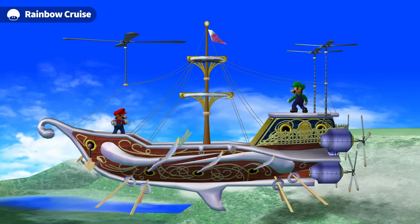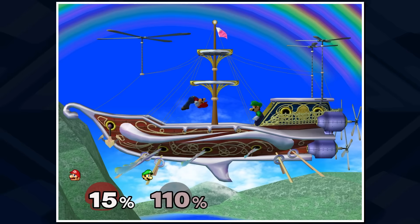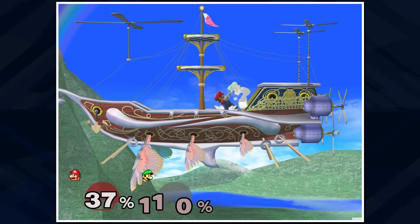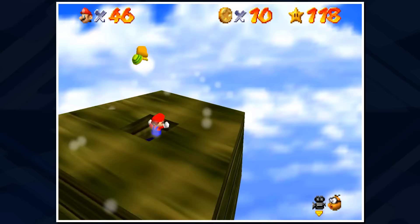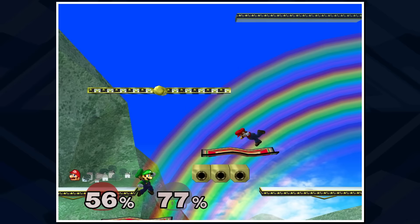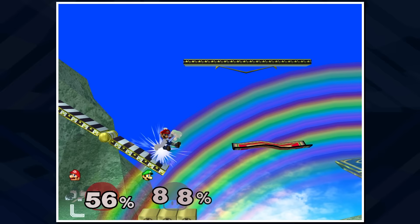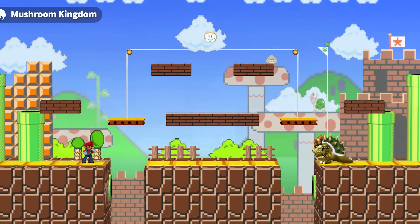Rainbow Cruise in Melee is an auto-scroller that starts on a flying pirate ship before moving through a variety of blocks from the Mario series, ultimately looping back. Most elements are pulled from Rainbow Ride, one of the final worlds of Super Mario 64, though much has been adjusted for Smash. The pirate ship exists in Rainbow Ride but looks drastically different and never moves — instead Mario rides magic carpets that follow Rainbow Pass, which are also used later on the stage. Mountains in the background and a small village sitting on one of them are fully Smash original, as nothing like this exists in Mario 64.